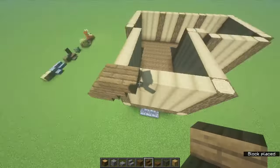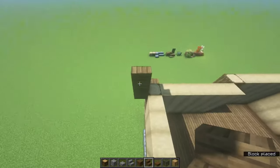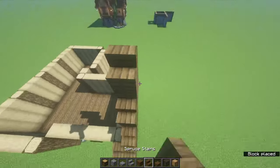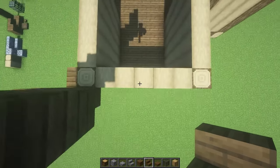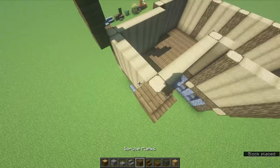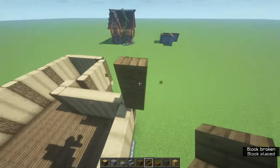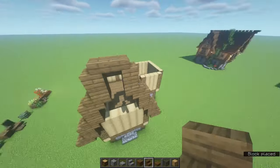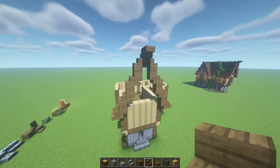We're not gonna do normal stairs going up — we're gonna do spruce: a full block, then a stair, upside-down stair, full block, normal stair, upside-down stair, full block, normal stair. That should be the middle — just guess the middle, so it should be the fifth block. You're gonna do the same over here: full block, stair, upside-down stair, full block, stair, upside-down stair, full block, and stair. For the middle, place one sticking outwards, then one on top, and one sticking outwards again. You should have something that looks a bit like that.